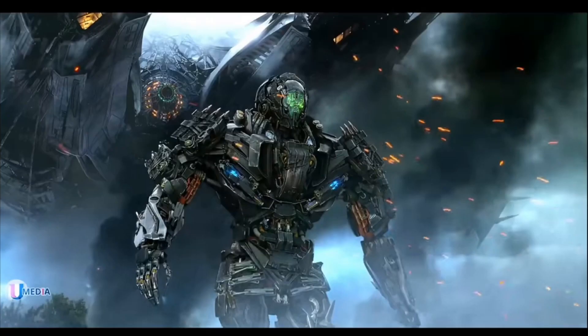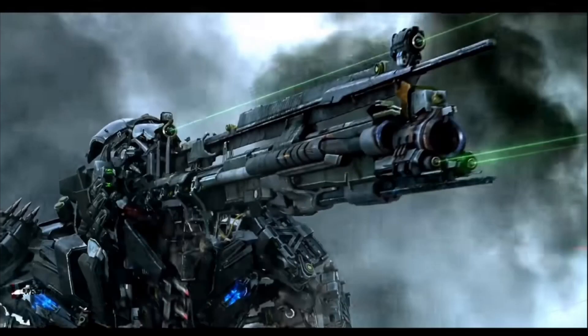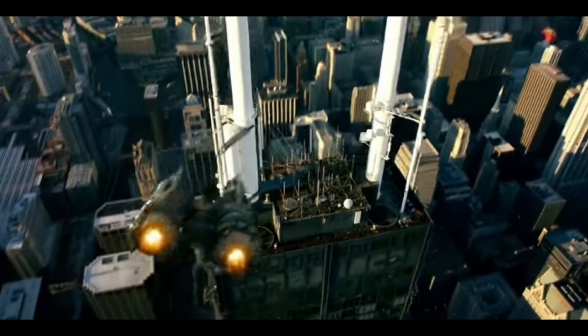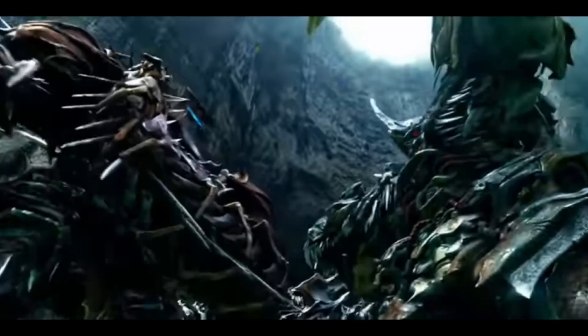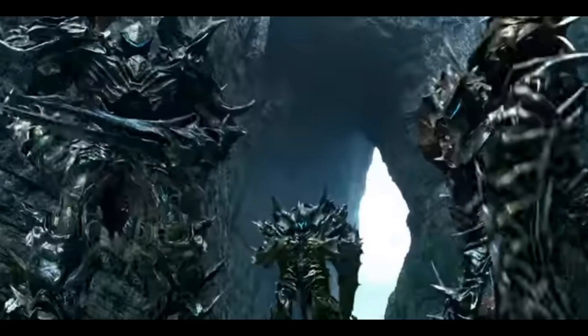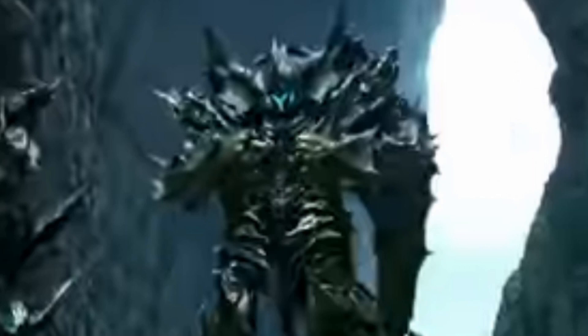Next would be an Age of Extinction Lockdown with the Head Visor, the Seed, the Head Cannon, and the Spark Remover. Next would be a Starfighter, but with the thrusters being slightly remolded, and it should come with an extra Shadow Raider figure. Next would be a Leader Class Scorn based off the Voyager Class Last Knight Scorn. And a Leader Class Slug and Strafe — that's what Strafe looks like in his robot mode? Cool. Alright, that's it for Age of Extinction.